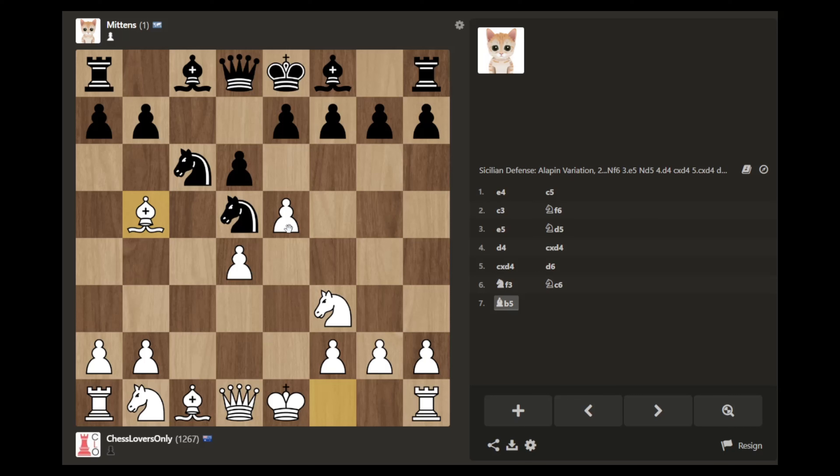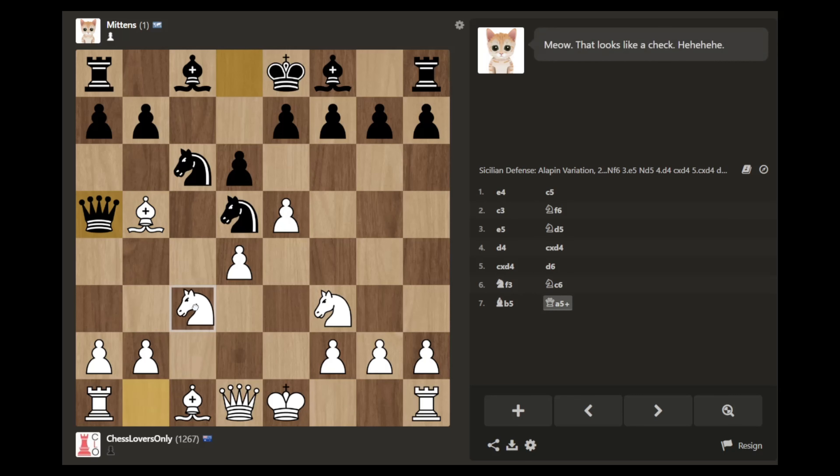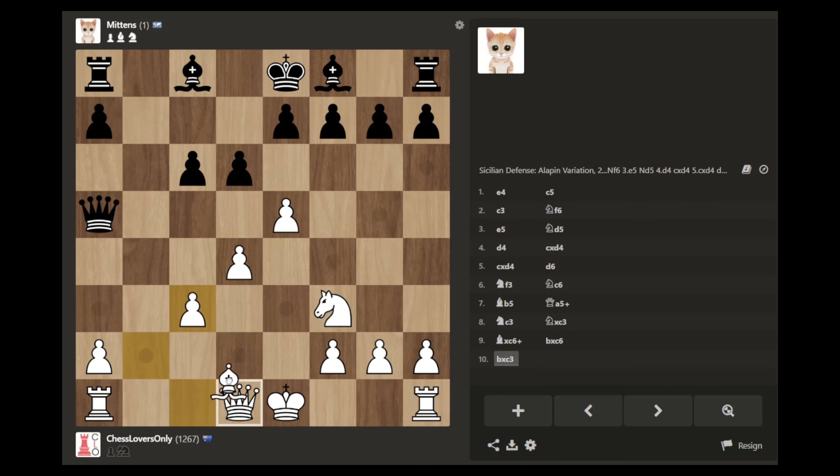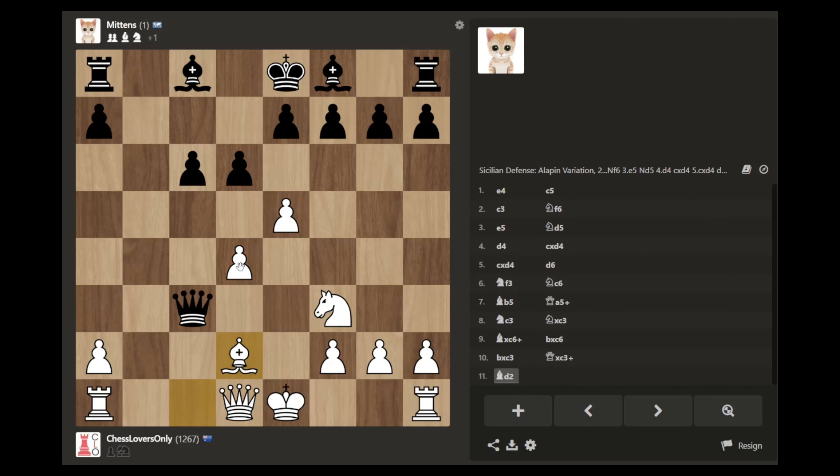I could take here. Yeah, okay, that was a mistake. Takes, takes, and then I can take back. No, because in the end there's a fork. But I just do this in the end, which protects the rook, which is very good. But I'm losing all my pawns.